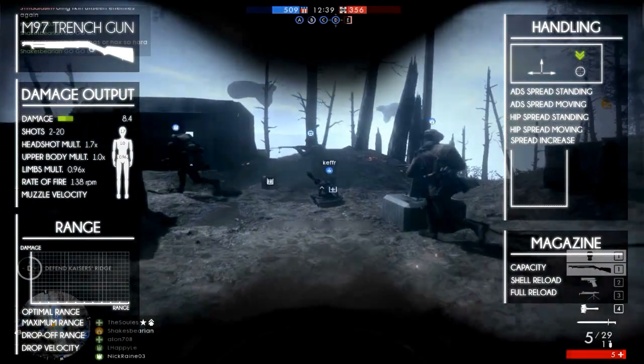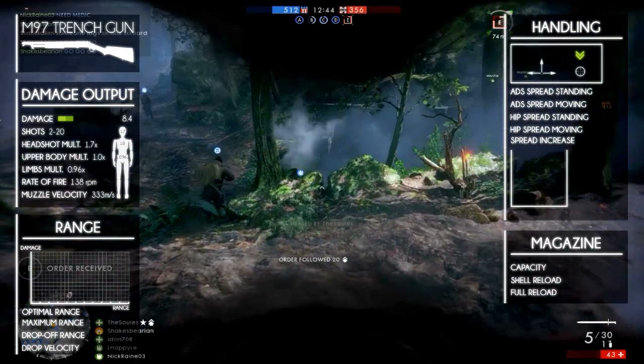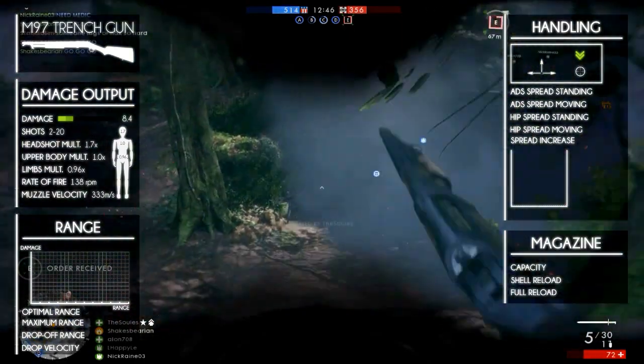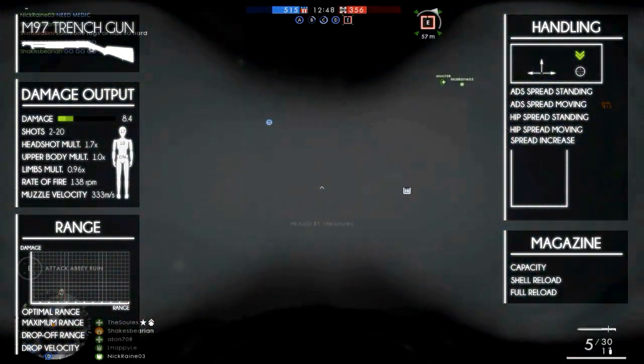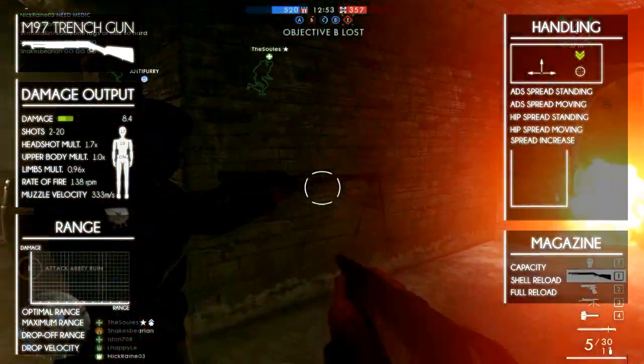It fires 138 rounds per minute and has a muzzle velocity of 333 meters per second. Though it has a lower automatic rate of fire, it is in the damage category almost similar to the 12g automatic.